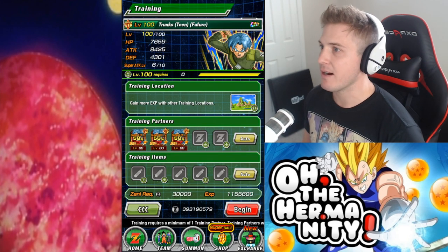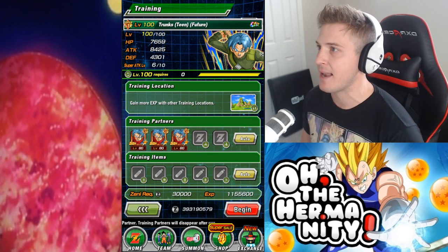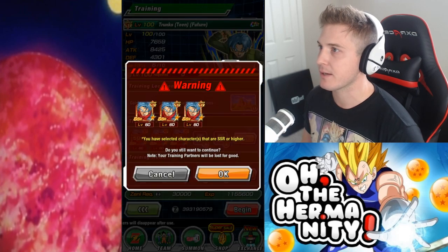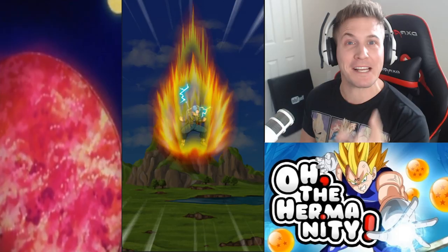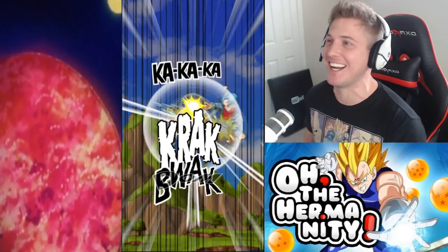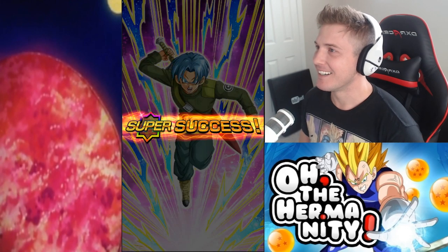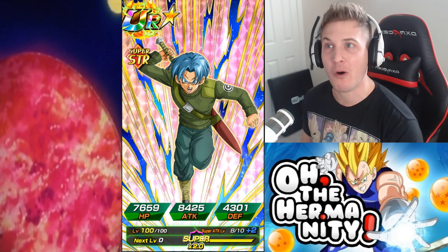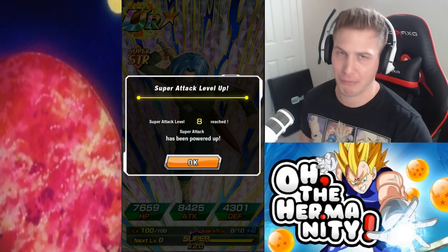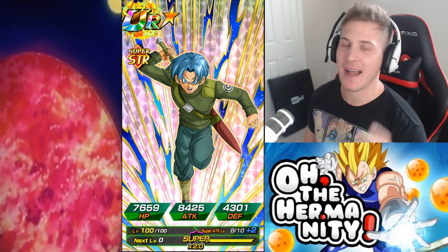From here all you're gonna do is hit begin. I already have a special attack six out of ten — let's see if we can get a boost. It better not give me a zero, I hate it when it gives me zero on camera. Yes! We got a plus two, so I only have two more to go. But I'm still gonna do three at a time when trying to get those last two. So there you guys have it — that's how you boost the super attack of this Trunks unit for free.